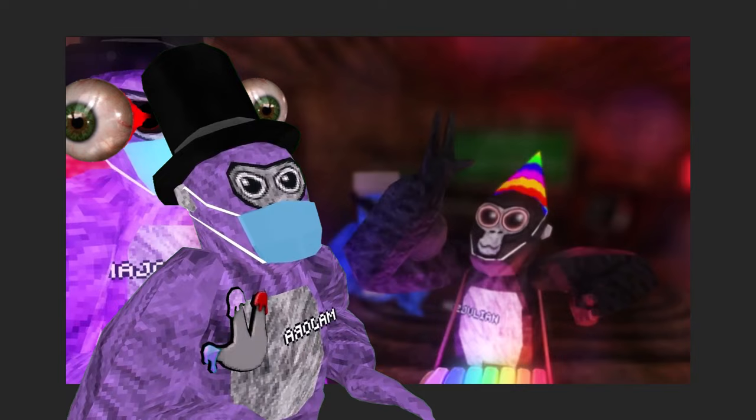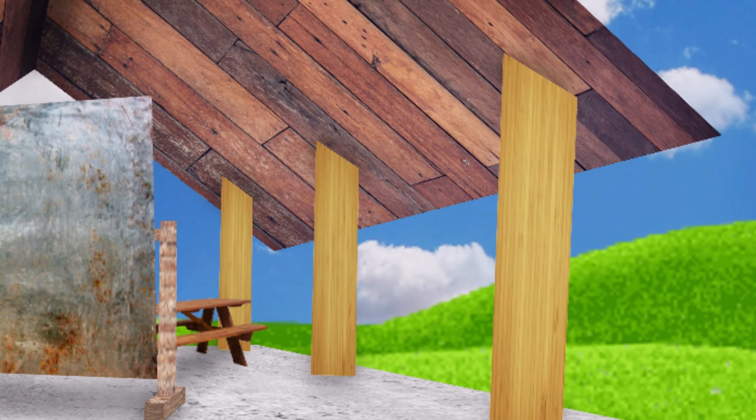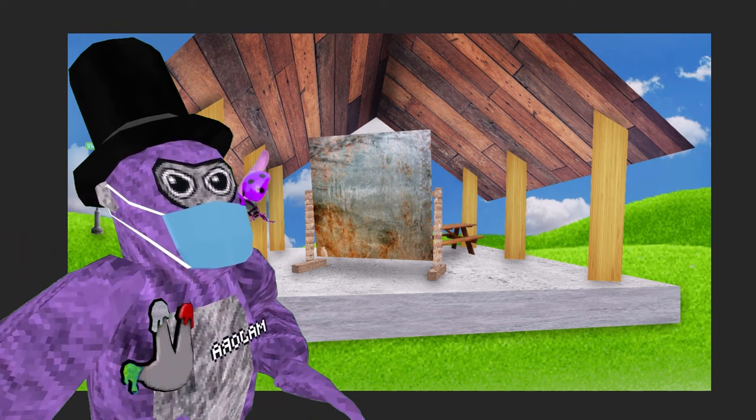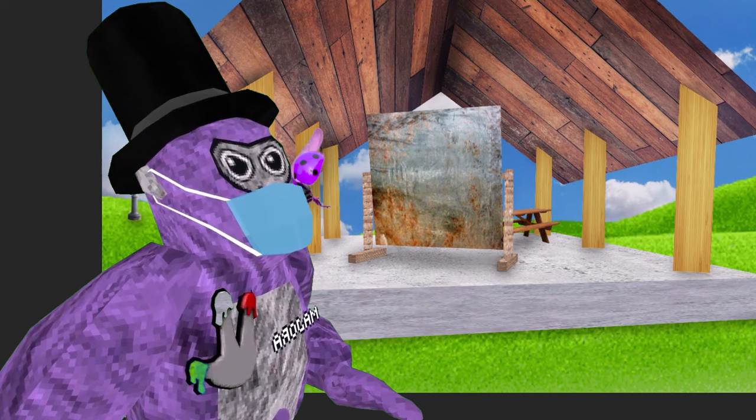For this one, I wanted to give them a random photo of the forest map and just say make this Gorilla Tag in real life. For Rx here, you can see he did like the Windows XP background on it. It looks like an actual bug — textures are super high quality. And then there's like a sign in the background. What does that say? Sesame Street! We're in Sesame Street. I think this one's super creative, it's exactly what I envisioned. So I'm gonna give this one a five out of five.